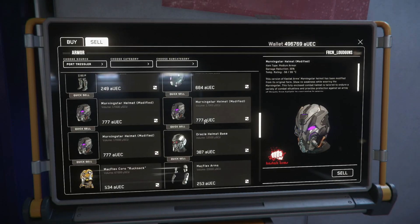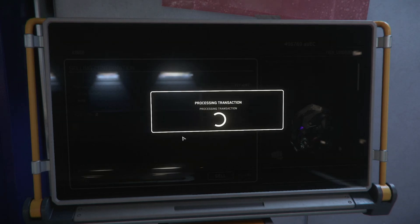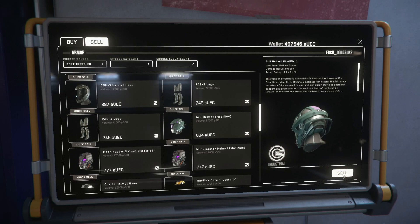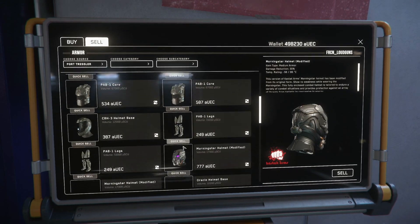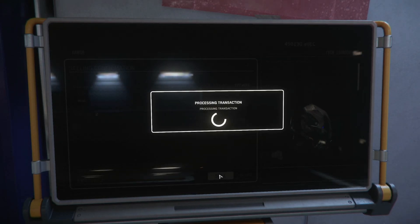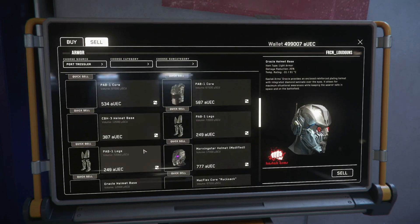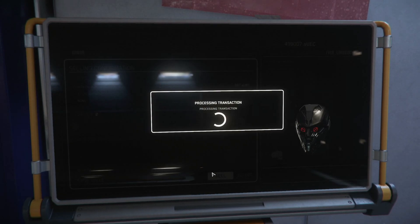Back at Port Tressler, head over to the armour shop. In the terminal, select Sell at the top and you'll see all the items you can sell. You're limited in what the shop will buy depending on its specialisation — an armour store will buy armour pieces and items like med pens or undersuits, but won't buy guns. If the store sells the exact piece you've got on offer you'll get a slightly better price, but compared to mission payouts and Call to Arms rewards, this isn't really the best use of your time. By focusing on stuff you'd otherwise buy at full value, you'll save yourself time and money in the long run.